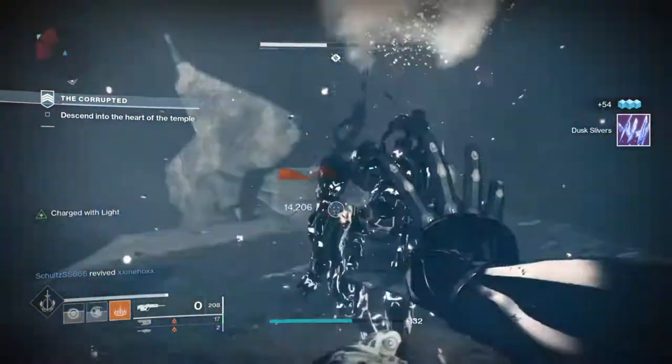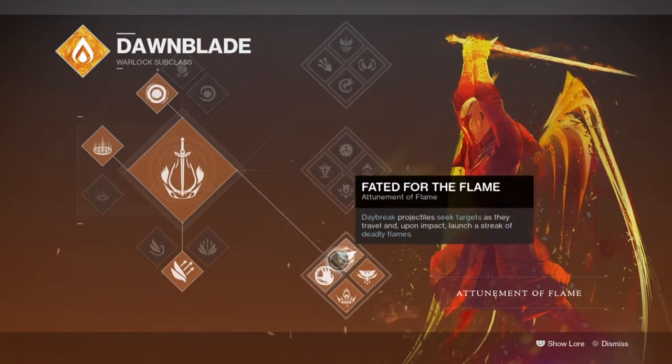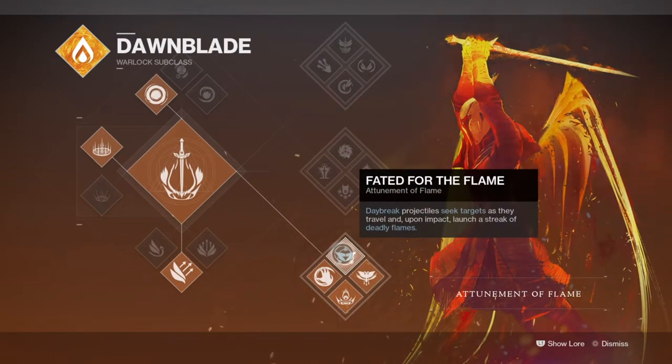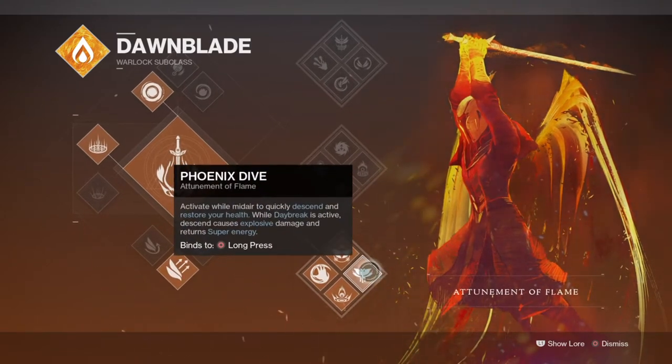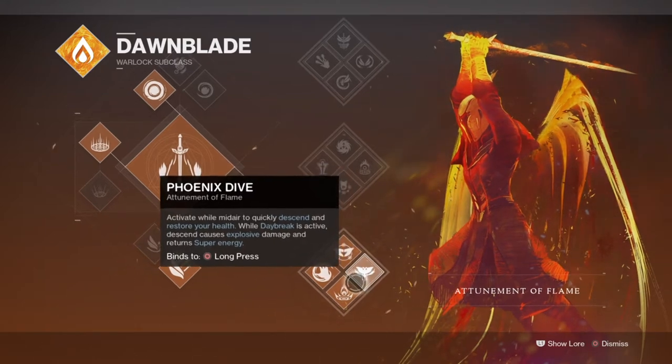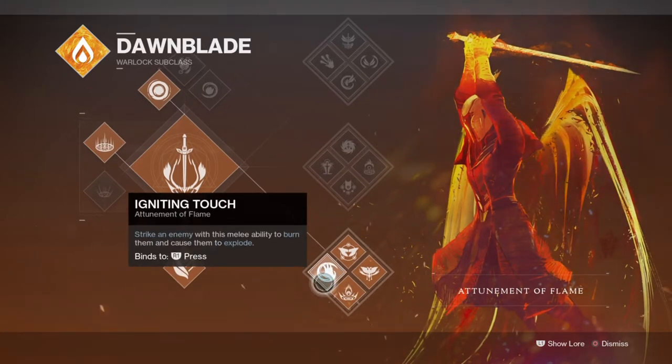The subclass I've chosen is the Attunement of Flame for both its super damage and its melee ability that can cause some serious damage over time. This subclass has been long abandoned by many players because of its lack of synergy within the game. Compared to top tree that offers faster mobility in the air and middle tree that offers support from all angles, bottom tree offers nothing unique that will pull players in, even though its focus is around damage.